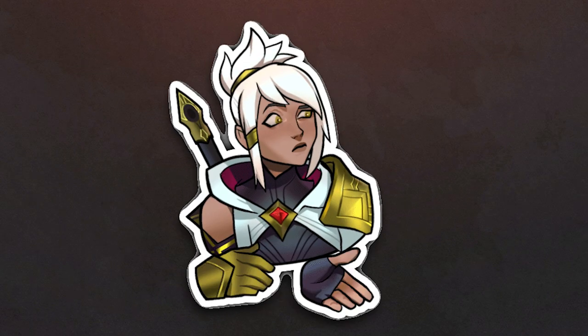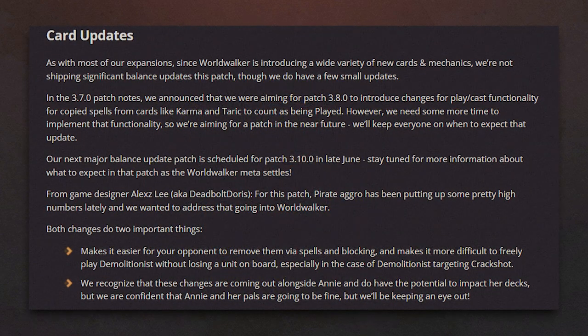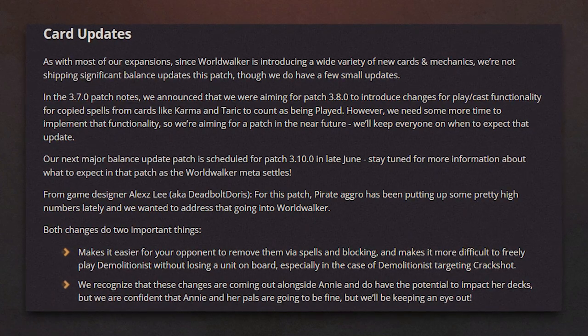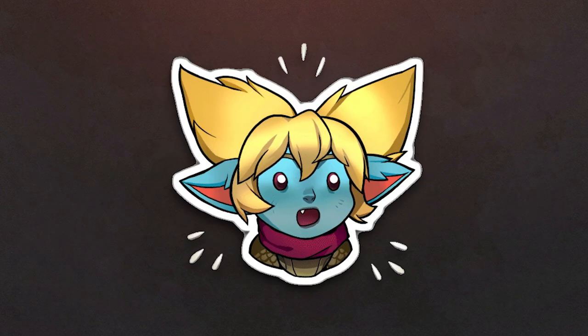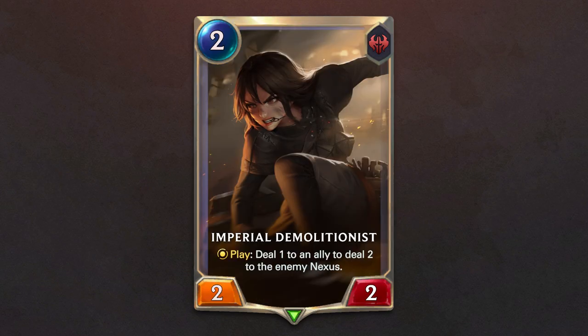Patch 3.8 also includes two nerfs. The patch notes mention that the next major balance update is scheduled for Patch 3.10 in June and will address the Worldwalker meta. Current changes are aimed towards a Pirate Aggro deck, nerfing Cracktrod Corsair to a 1/1 unit, and Imperial Demolitionist to a 2/2 unit.